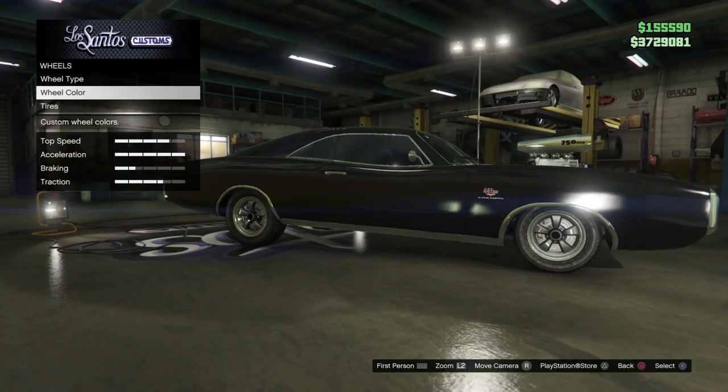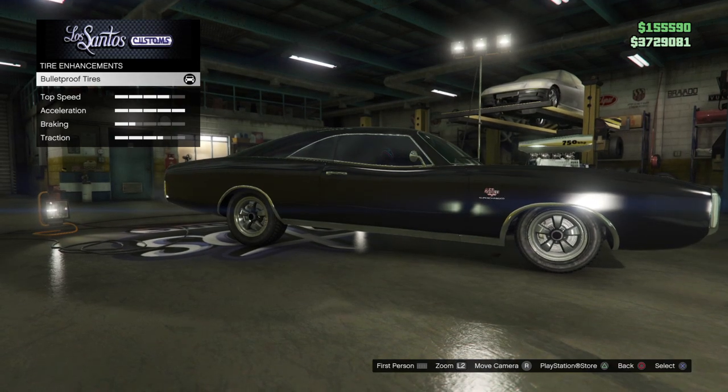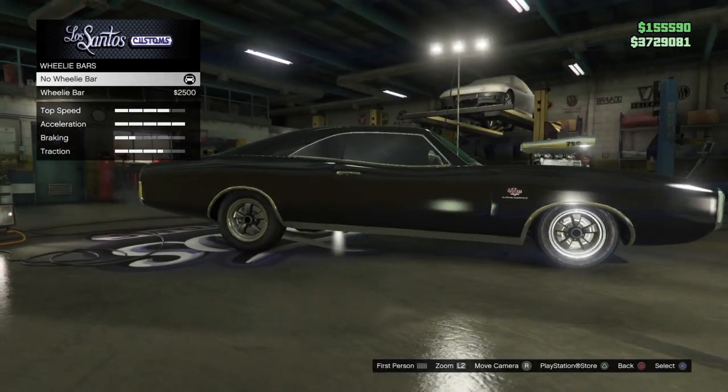For my wheels I just kept them stock, but I did go down to the tires and went with bulletproof tires. There is no wheelie bar for Dom's car — his charger doesn't have one.